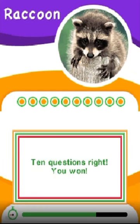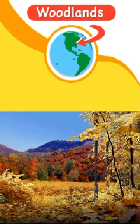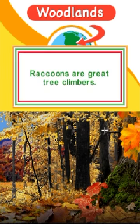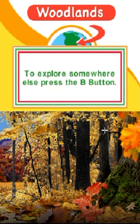10 questions right — you won! Use the control pad to find the new animal; when you find it, touch it. Raccoons are great tree climbers. To win another animal, press the A button. To explore somewhere else, press the B button.